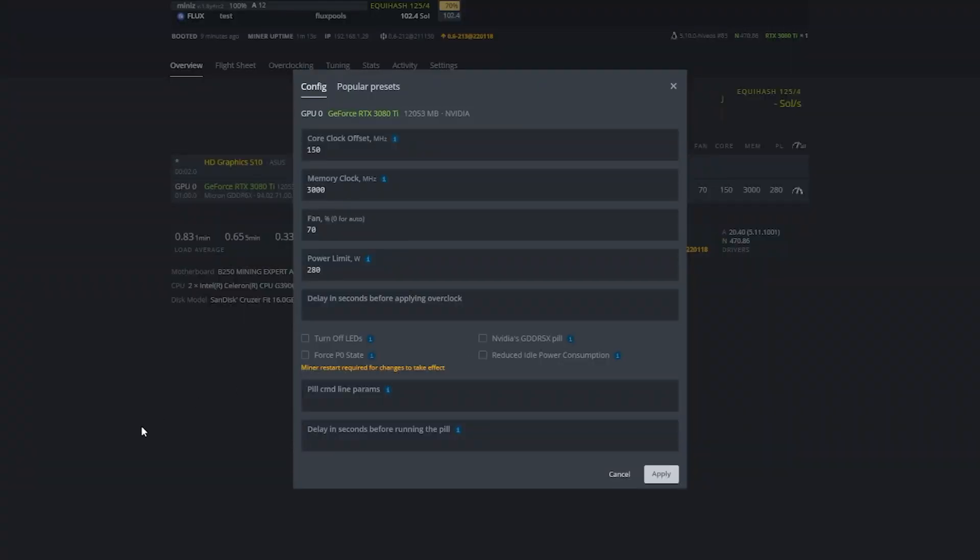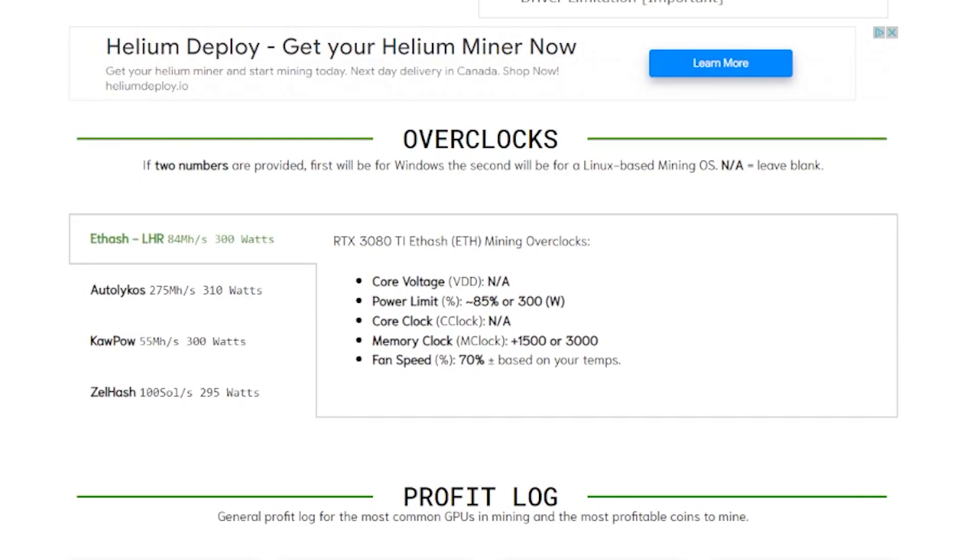If you're planning on taking this GPU to HiveOS or a Linux-based mining OS, you'll need to change the overclock settings slightly. All you need to do is double the memory clock — so if it's 1500, it becomes 3000 in a Linux-based mining OS. That's because they use absolute values instead of offset. I also have these settings on MiningChamber.com, where values marked with 'or' followed by a number indicate the Linux-based mining OS equivalent.